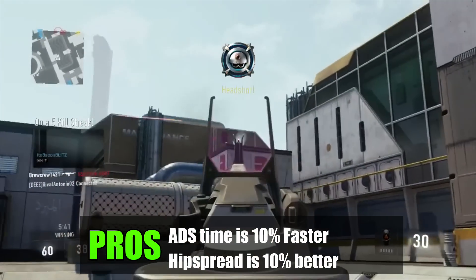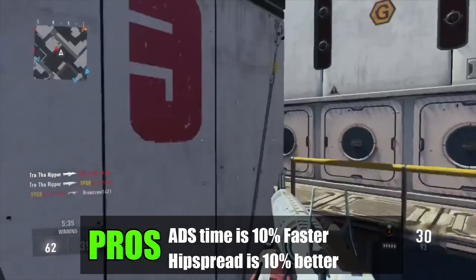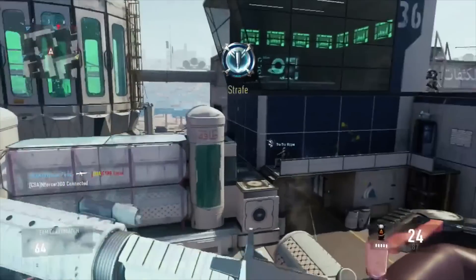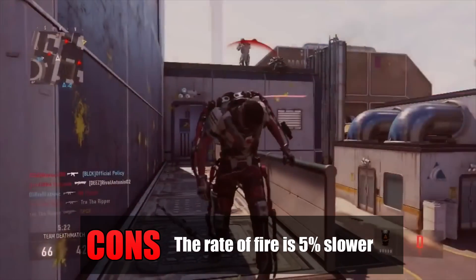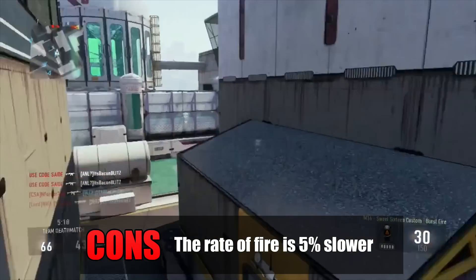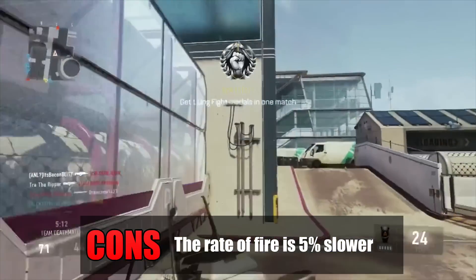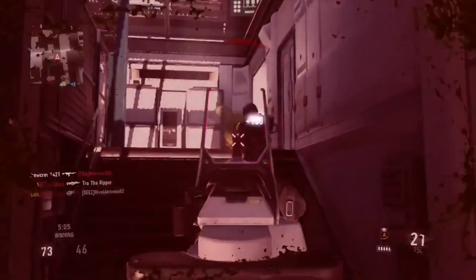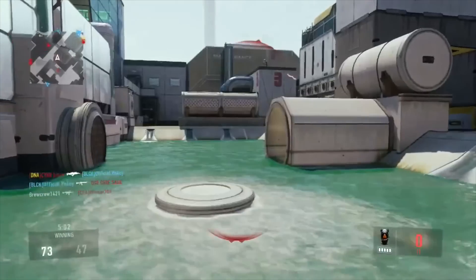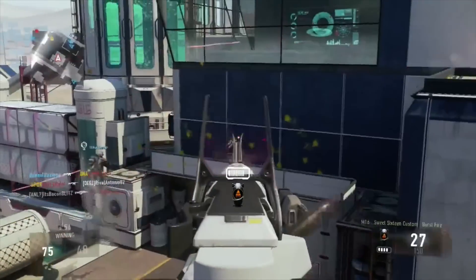Hip firing this weapon is probably not a great idea since it's a 3-round burst, but sometimes you don't have enough time to aim down sights and it can help. Moving to the cons of the M16 Royalty: the main thing I don't like is that the rate of fire is 5% slower — going down by 2 on the card. I find this weapon shoots slow enough as it is, and a 5% slower fire rate on a burst weapon that already needs its rate of fire as high as possible is a real drawback.